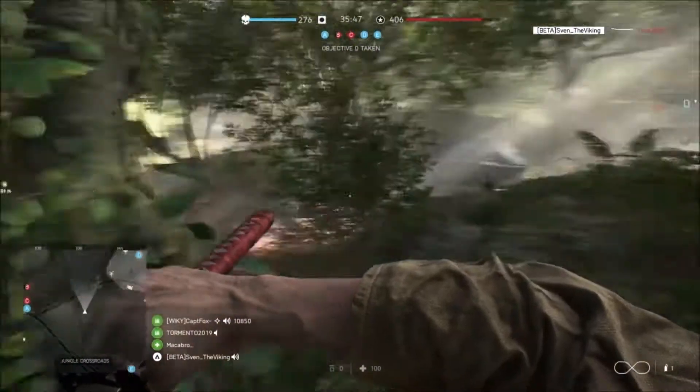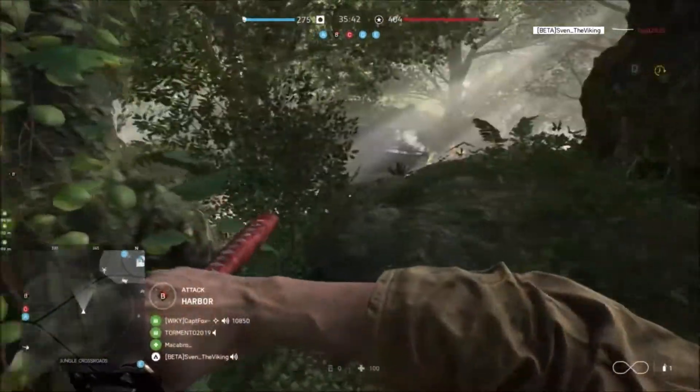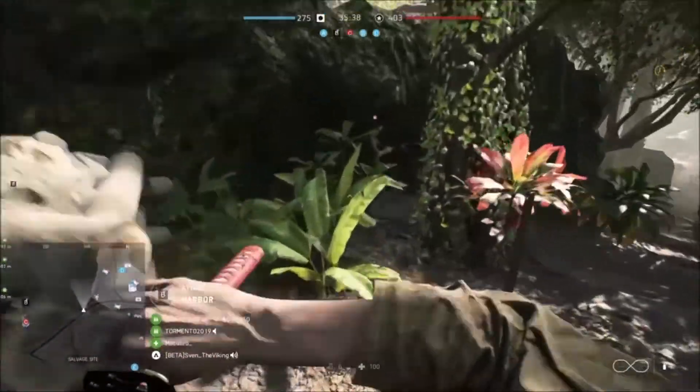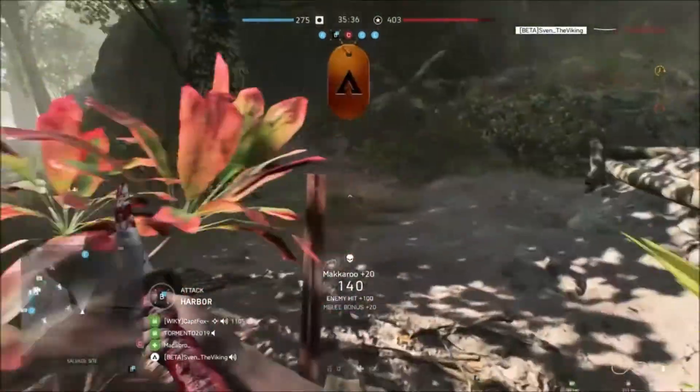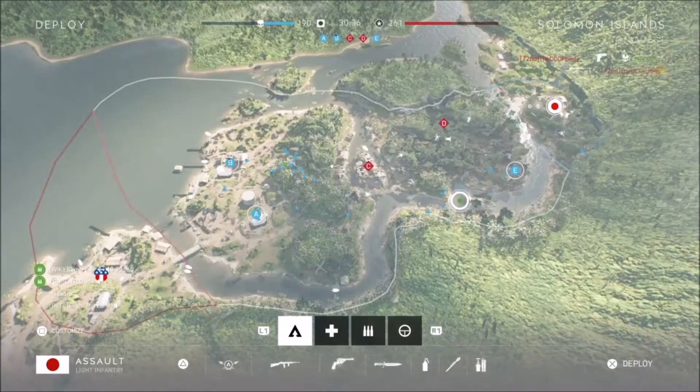The new assault rifle is pretty decent — I'd say it's maybe in the top five guns right now. It's called the M2. It's basically a counter to the Type 2 for the medic class, which is totally overpowered, so this is kind of like a counterbalance.